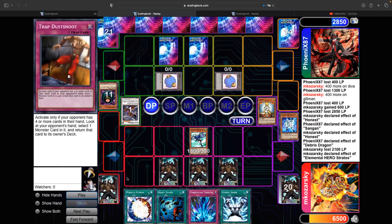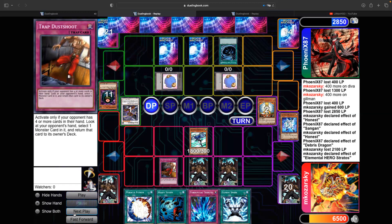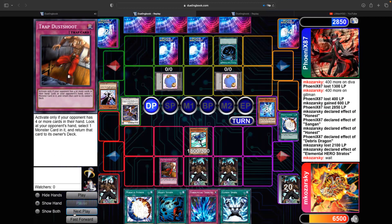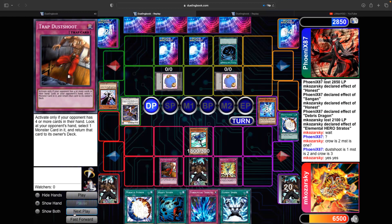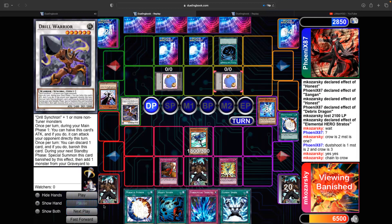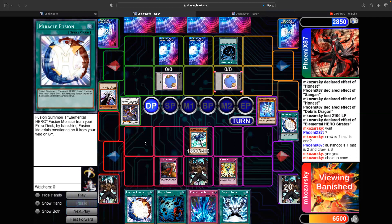I draw, then activate Dust Shoot — and this was a crazy interaction. He MSTs and chains his own D.D. Crow on my Alias. I'm just checking the chain links in chat to make sure they're right. So I chain my Hero Blast and take my Alias back — I get two cards out of his hand, a monster back to my hand, and now I get to see his hand.